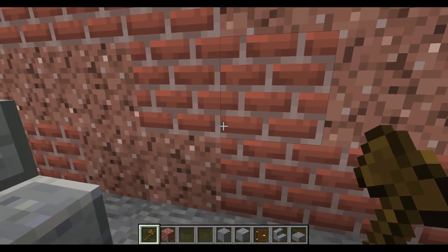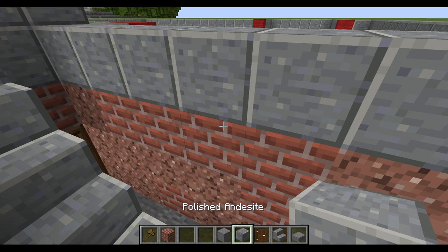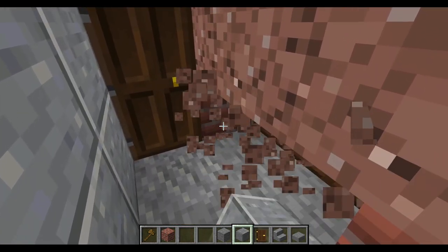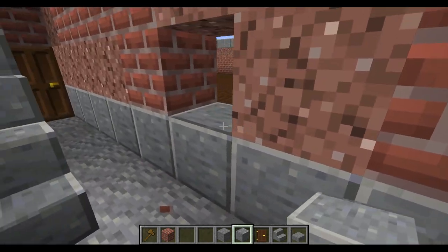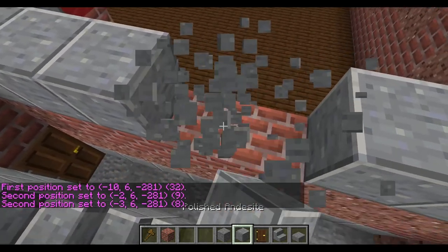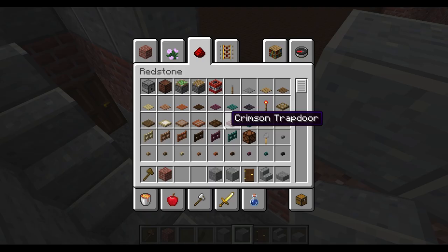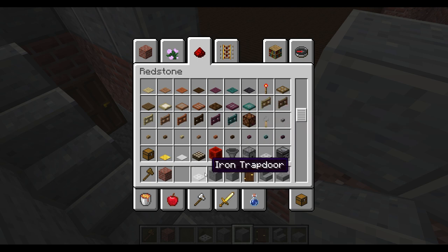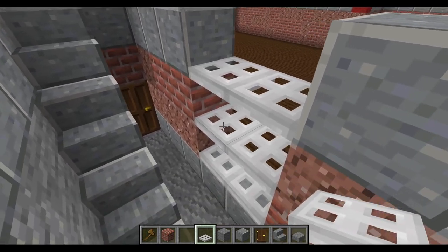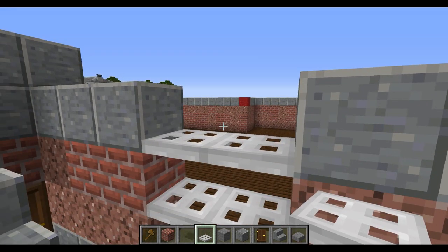Before we go further, it's time to put in the first window, which will sit in the center of this wall. The reason I've kept this wall as brick is because in a second we need to change it all into white concrete powder and wool — the main accent block of the whole build. Along the bottom of this wall we're going to knock out some brick and put in polished diorite and polished andesite. In the center of this — we've got eight blocks across — find the center and knock out the blocks. Now I'm going to do something that requires cheats to be enabled: using iron trapdoors for window frames.